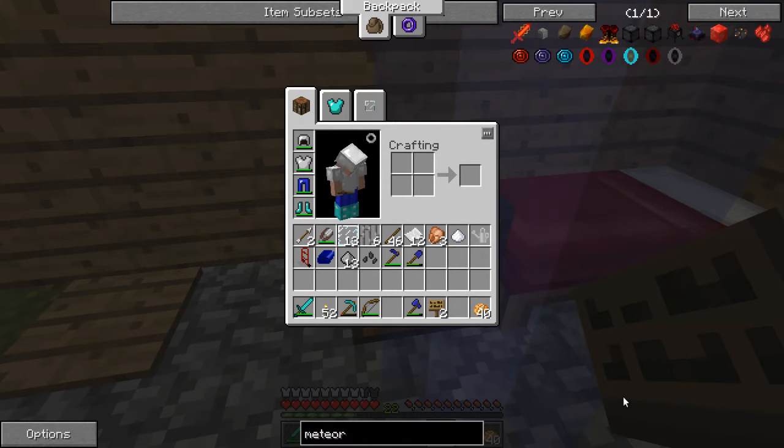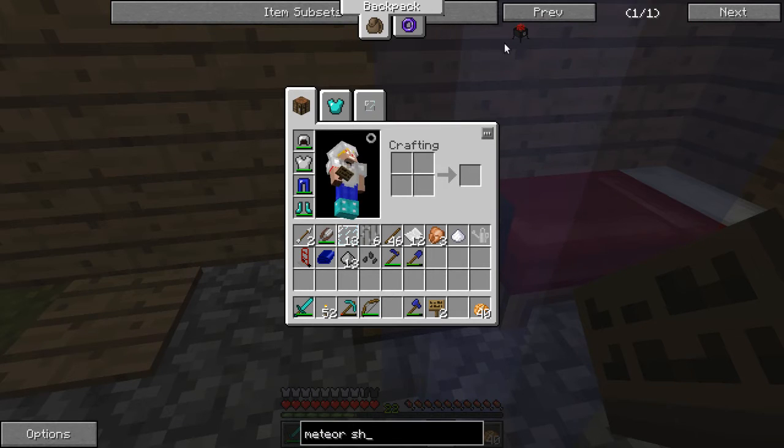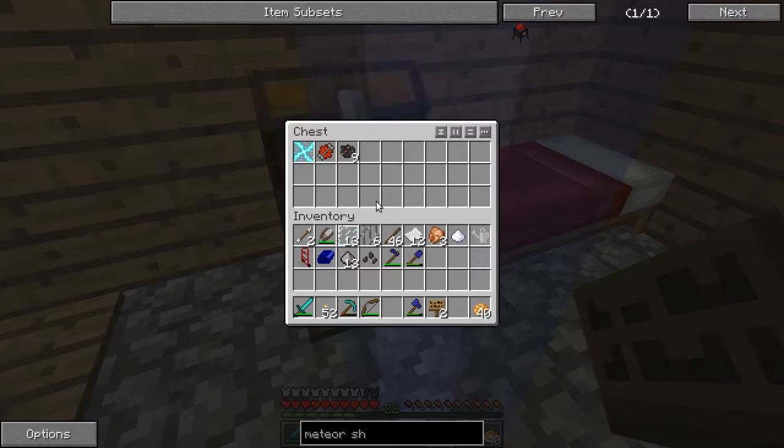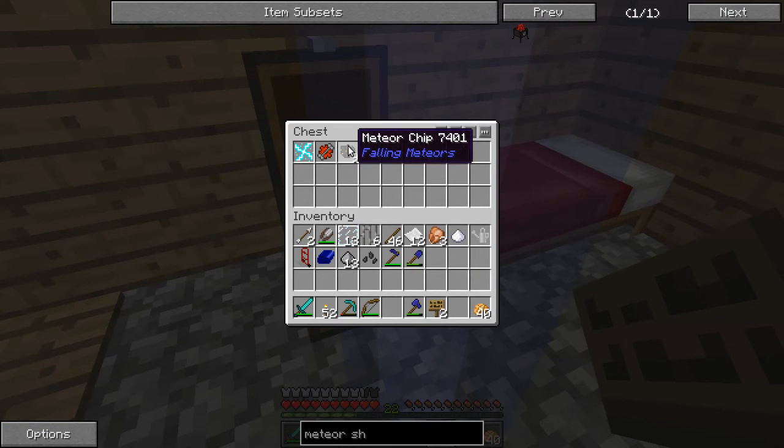There is a meteor shield here. What this thing does is it gives you a protected radius — 32 blocks or something like that — that will protect you from falling meteors. So we're going to build that, and in order to do so we have to take this meteor chip and turn it into meteor ingots. I'm going to put those into a furnace, gather up the rest of the stuff we need, and then we'll build our first meteor shield.